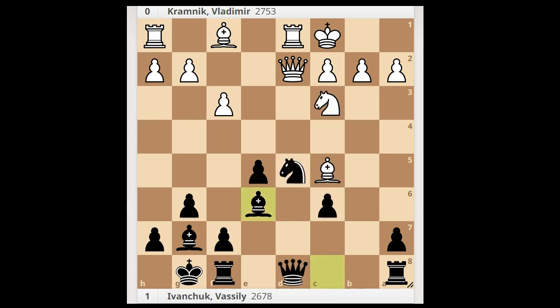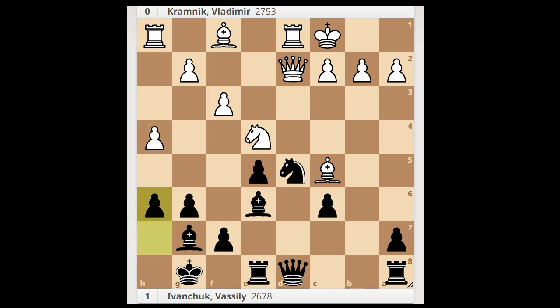That is why in this position, Kramnik played knight to e4, rook to e8, h4, h6, g4, queen to c7, g5, h5, closing the files.